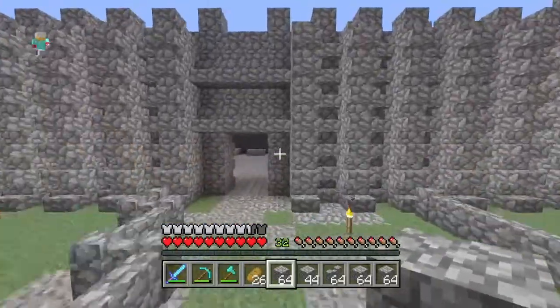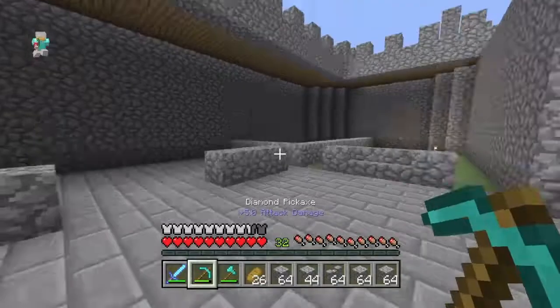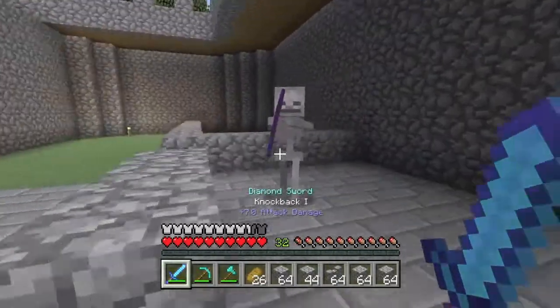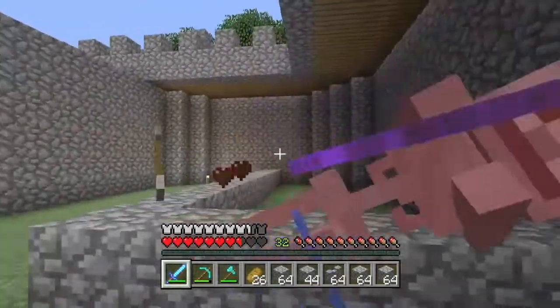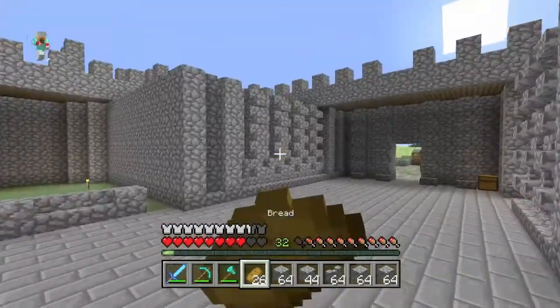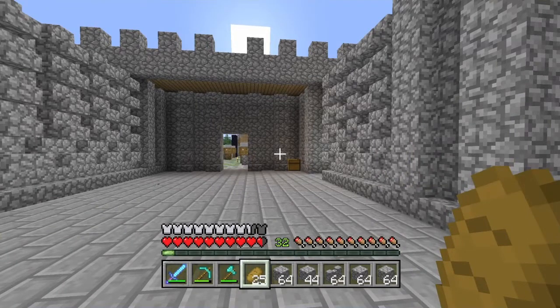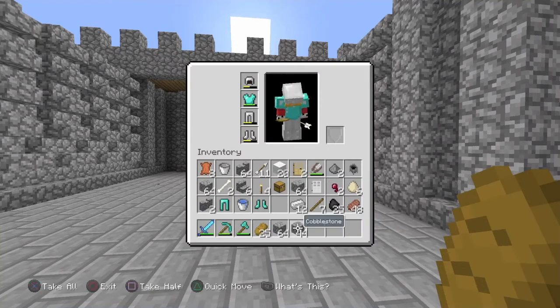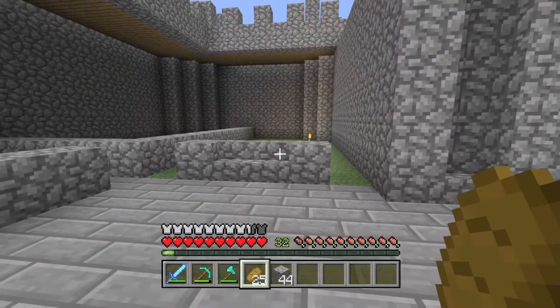Let's head inside — I do want to add some more windows. Oh, there's a skeleton. You're not going to hit me today. Skeletons always do so much damage. A staircase design — how do I want to do this? I probably want some logs. Let's get rid of the cobblestone. It's probably going to be something like that. Do I want logs?